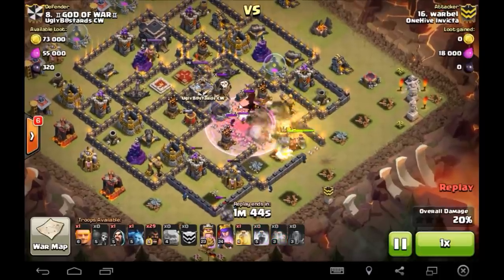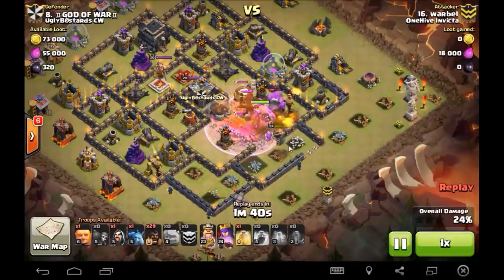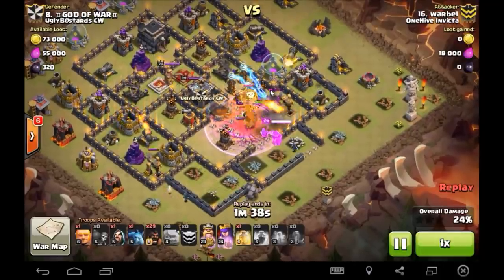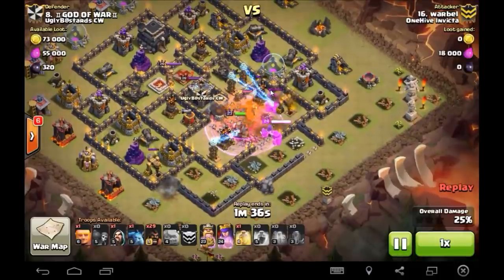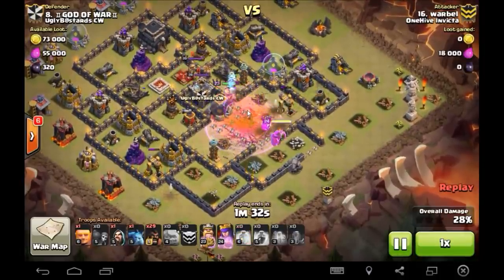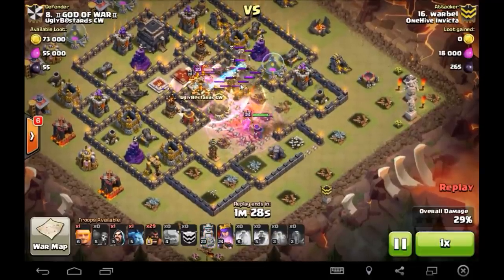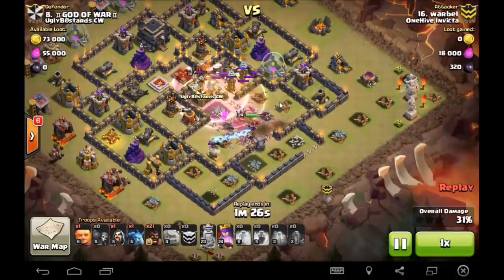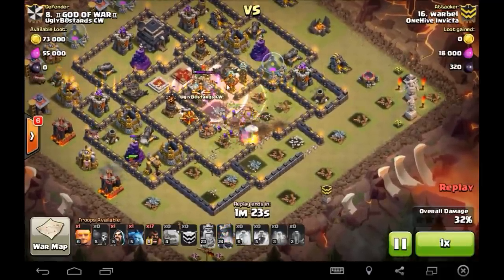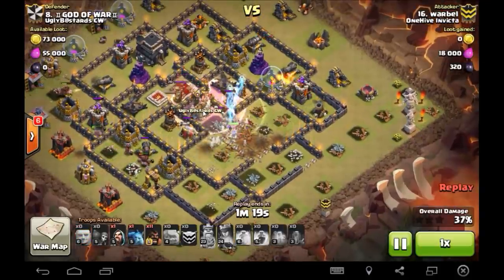King goes in after the CC troops lock onto the Golems. Everything's going to plan right now. Poison is down, CC troops are going to be out of commission in a second. Those double Teslas pop and take out our Golem but it doesn't really matter. King is now in position to take out both those heroes. Rages it up. King is down and the Queen is about to go down.